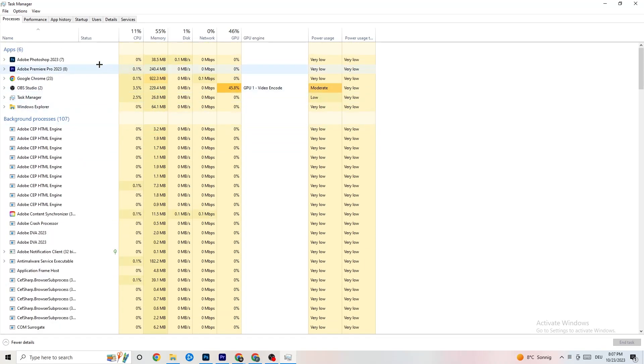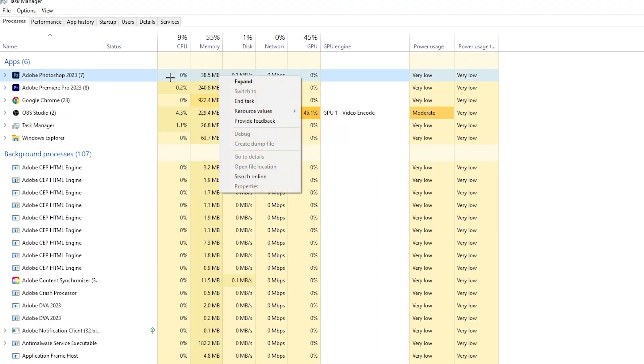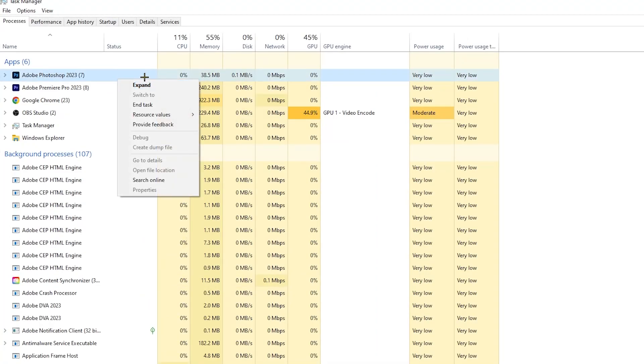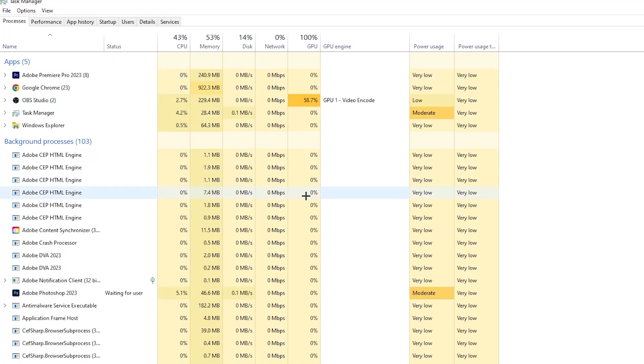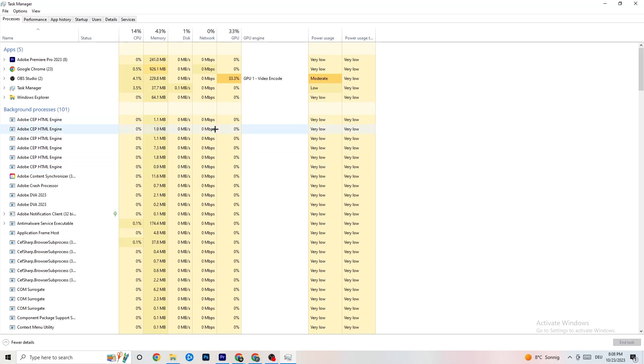For example, for me it's Photoshop — right-click it, go down to 'End Task', and that will end it. Repeat that for every single program showing too much CPU usage. You'll see them highlighted in a darker yellow or red color.